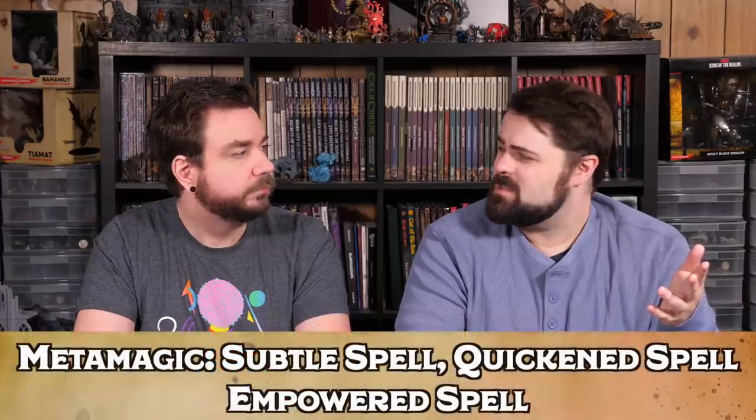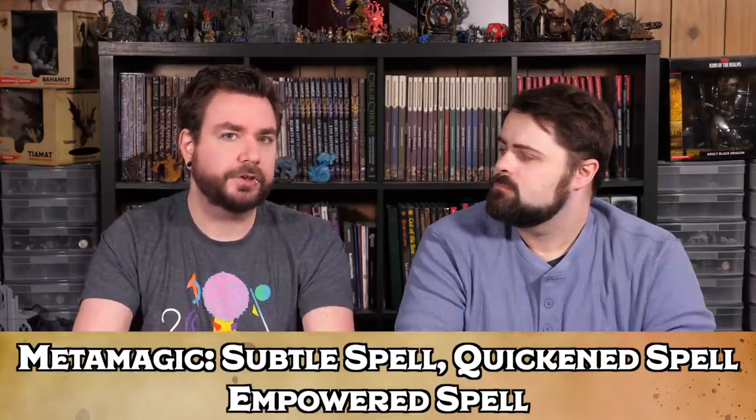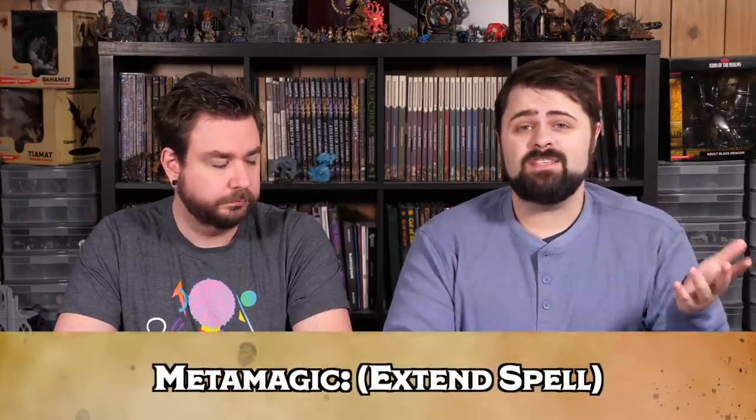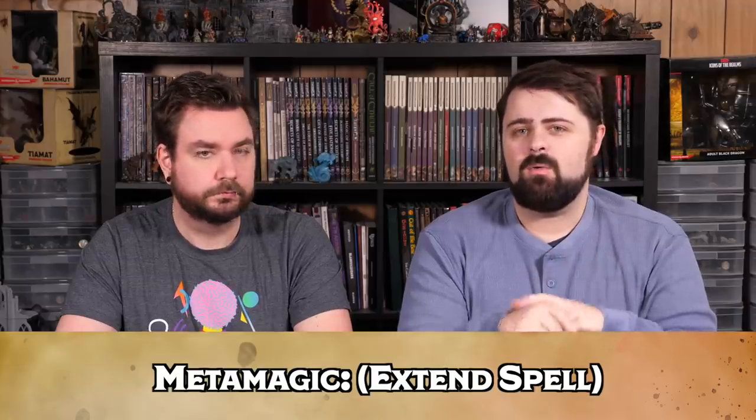I'll spend most of my Sorcery Points twinning Vortex Warp, but I do like having Subtle Spell — it's just weirdly useful. Quicken Spell and Empowered Spell are iconic choices every Sorcerer should have. You might also consider Extend Spell to use on Aid and Grease. Extend Spell only increases duration of spells with a duration of one minute or longer, which Grease is — so your Grease can last twice as long. Aid extended lasts 16 hours, allowing you to cast it before a short rest and still have it running during the next adventuring day.